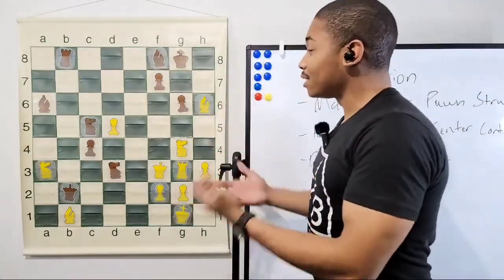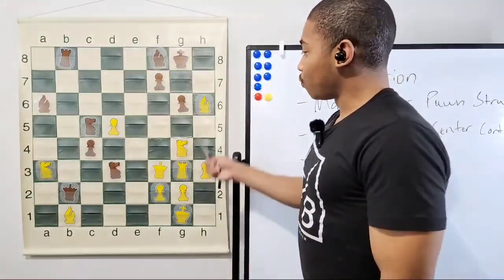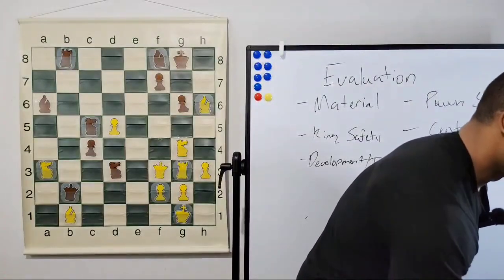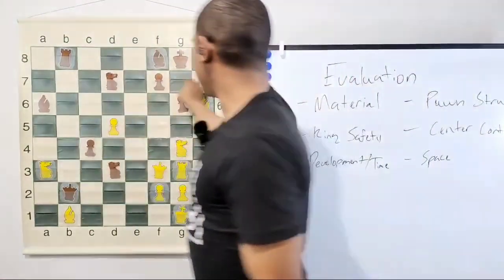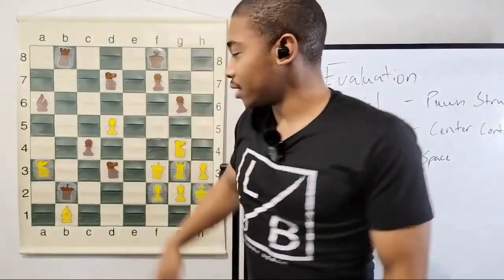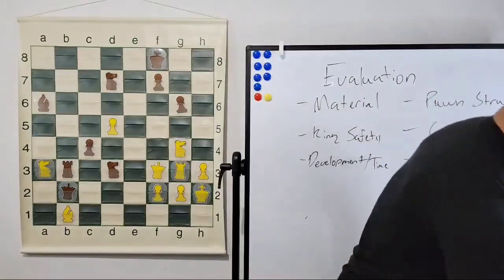There are four pieces on the kingside right now, so if Kasparov starts getting combinations, Karpov is going to be in some deep trouble. After queen f3, we got knight to d7 — still equal. Then bishop takes on f8, king takes on f8, and then king to h2 avoiding all checks like queen c1 check. After king h2, rook to b3 — black is trying to keep the activity going.